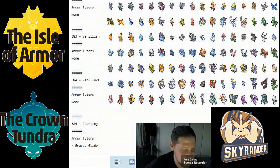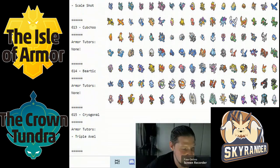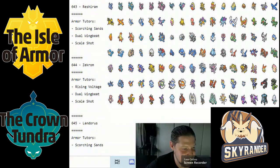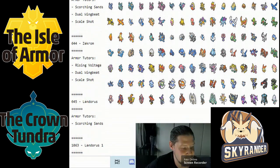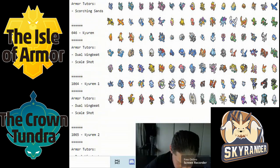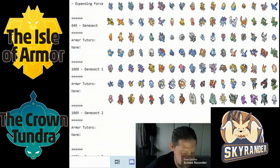Cryogonal only got Triple Axel this generation. Thundurus got Rising Voltage and Lash Out — not too impressive. Tornadus got Lash Out, which is quite underwhelming. Landorus got Scorching Sand. Genesect got nothing.